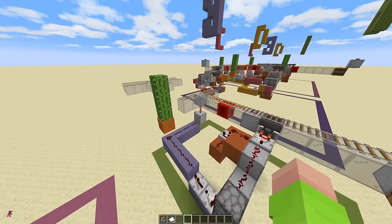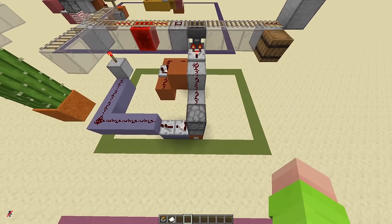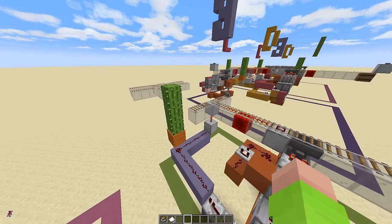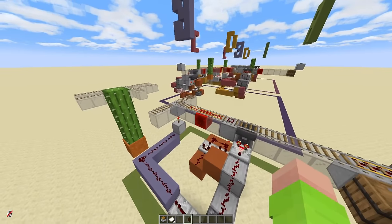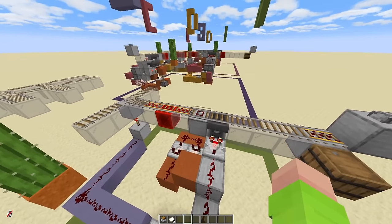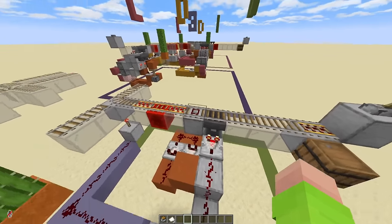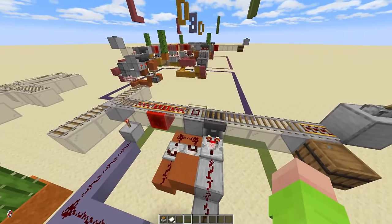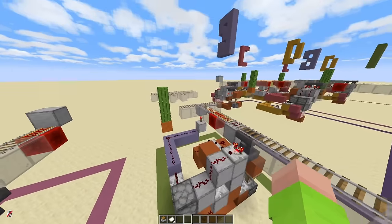Like so. We have it so the item filter goes into a T flip-flop, which will toggle the track open, allowing as many minecarts as you want to pass through. But then to reset the track once it's done, we have a detector rail. This detector rail will read every minecart that passes over, and only when the final minecart passes over will the pulse extended down below allow the track to go back.